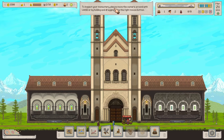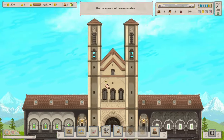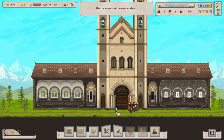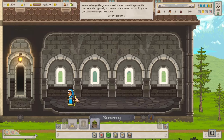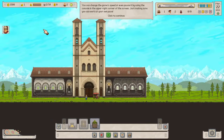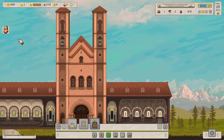To inspect your monastery, move the camera around with WASD or by holding and dragging using the right mouse button. Looks better to just drag it. We are in a monastery — there's a nun here. Double click on a room to zoom in and center on it. There's a monk too, and the bell is ringing. You can change the game speed or even pause it using the console in the upper right corner of the screen, so you can work at your own pace.